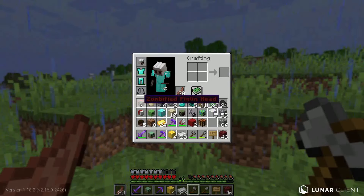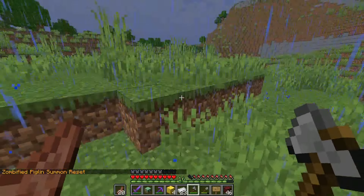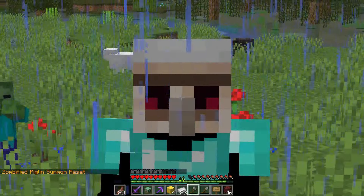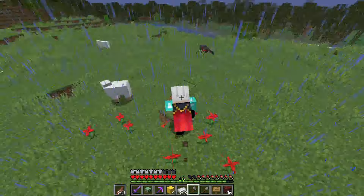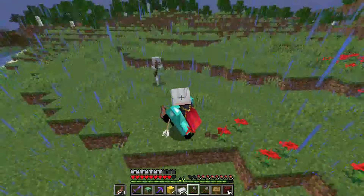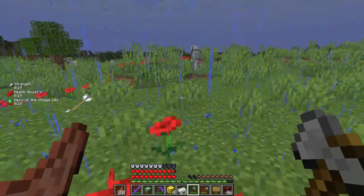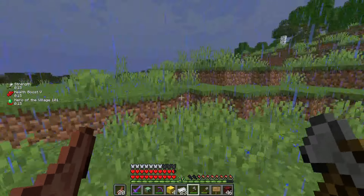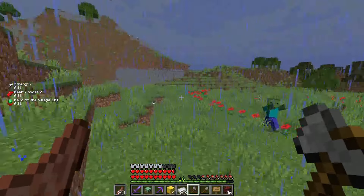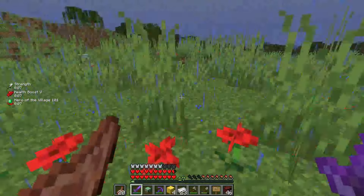Now let's test the Iron Golem Head. These heads have cooldown for their abilities. Wait - am I pooping out poppies? If I shift and jump, look at my effects: Health Boost 5, Hero of the Village, and Strength for 20 seconds. That is awesome!